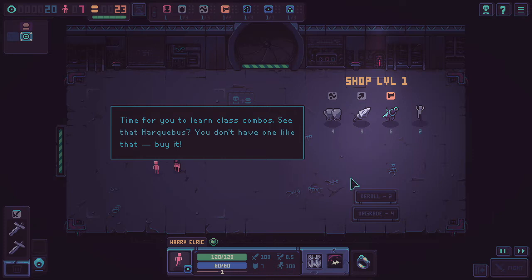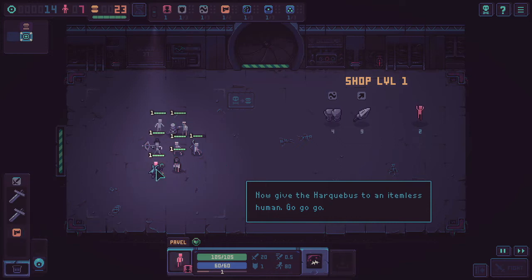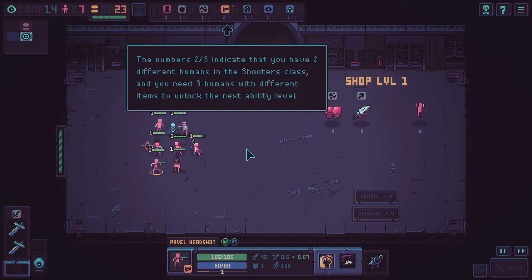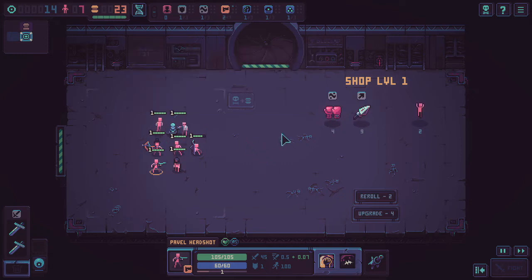It's time to learn class combos. The narrator points out a Harkibus weapon I should buy and give to an itemless human. I buy it and give it to Pavel. There's now a blue dot next to the Shooter's class icon, indicating I've granted them a class ability level. The number two out of three means I have two different humans in the Shooter's class and need three humans with different items to unlock the next ability level. Ability level only increases when you collect different items of the same class — so basically get different guns.